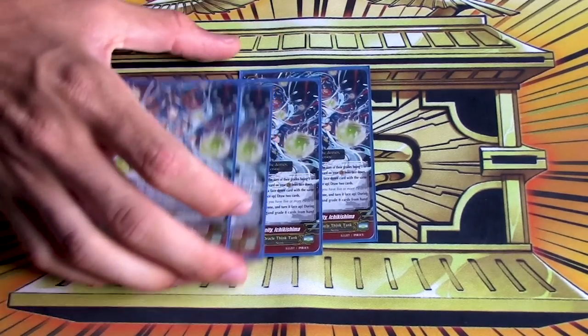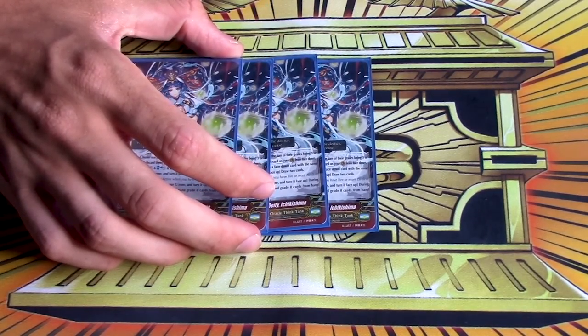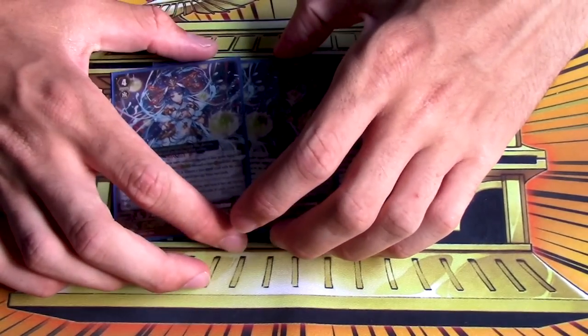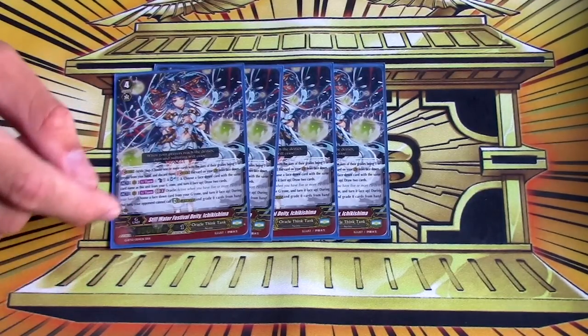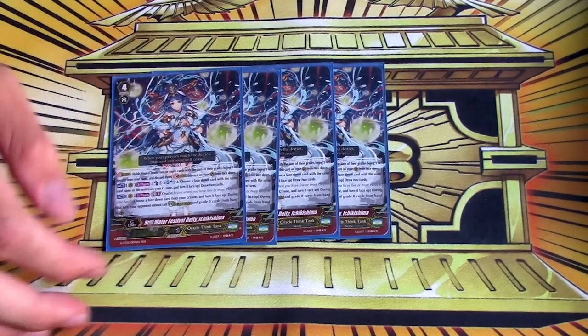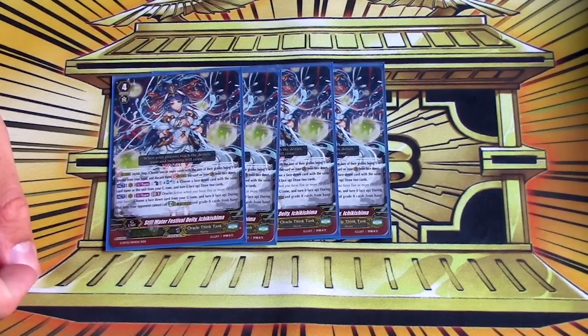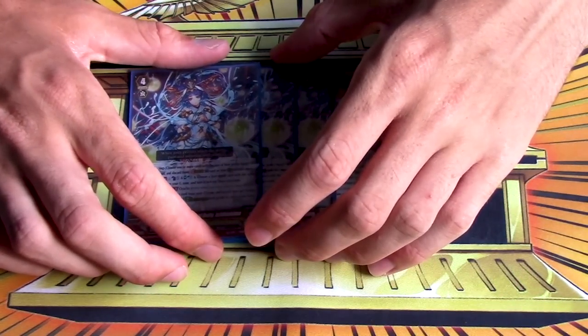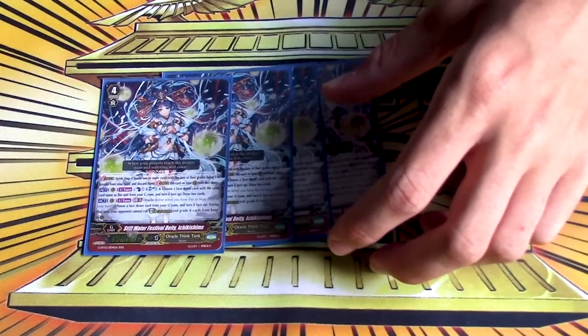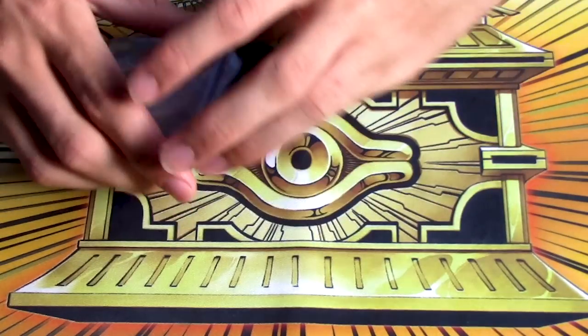Four copies of the original Stillwater Festival Deity Ichikishima. OTT G units before Ichikishima sucked, but this is a good one. Counterblast one, soul blast one, persona flip, draw two. And then GB flip three, oracle flip anything — your opponent can't guard with 0s or G guards. You artificially lock out PGs and literally G guards, so it's literally unguardable with Tom except for intercepting or protect gifts. That's why I still run it at four.